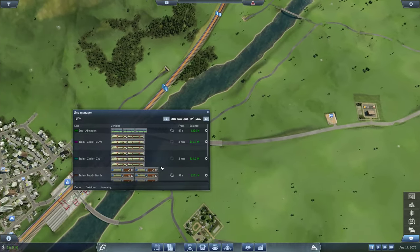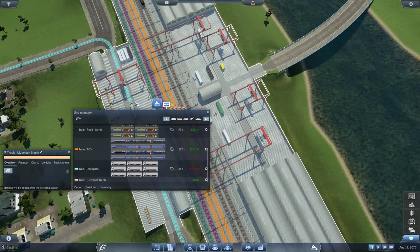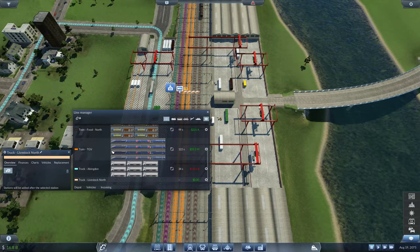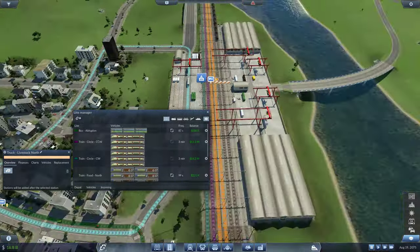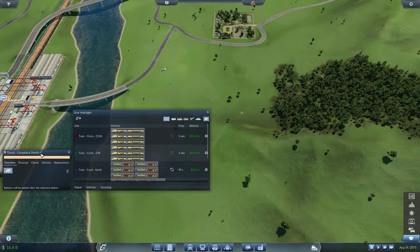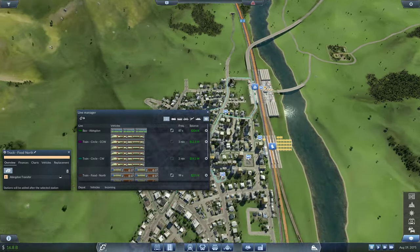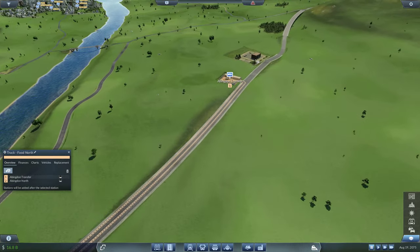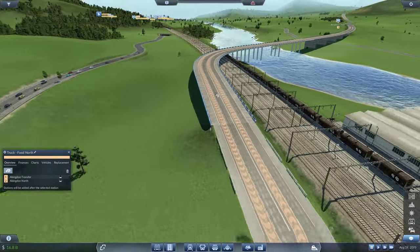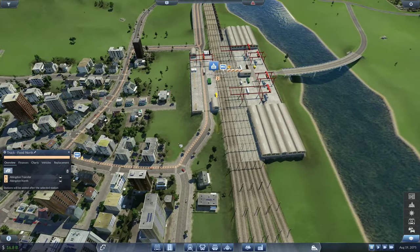Did I not have a line here already — the yellow line? So does that mean that got destroyed? Livestock north — wait, we don't really need that anymore because we'll be using a train for this. So instead let's call this 'truck food north' and add a stop from near the processing plant to this beautiful cargo station. From the processing plant it takes the food, crosses over these tracks, and then stops here to drop the food off, then goes back.